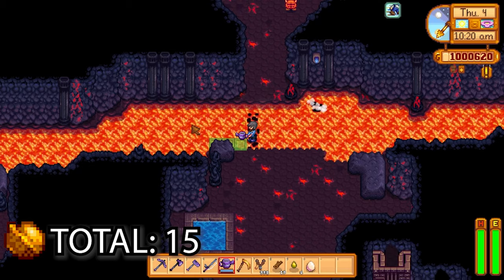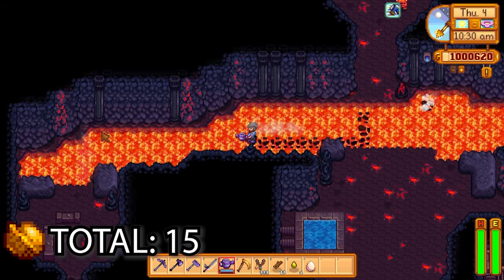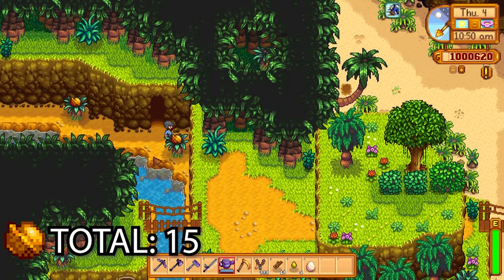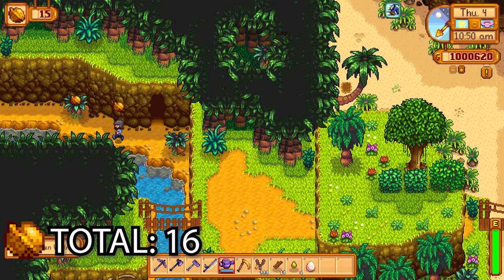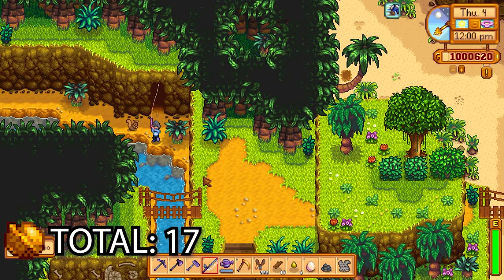We're going to get a few more golden walnuts here — just take a left when you get into the volcano cave at the very start. It'll bring you down into this path with two more golden walnuts here in bushes.